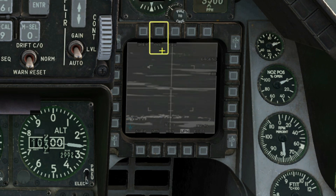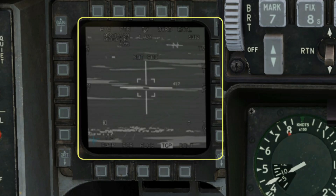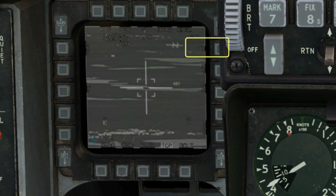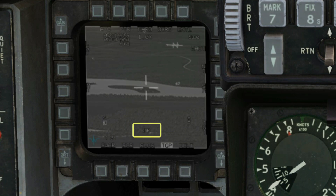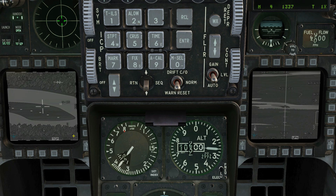Put the Maverick into pre-planned mode and select a narrow field of view. Make your targeting pod sensor of interest by pressing DMS down. TMS left for an infrared mode. Expand field of view to zoom in. Get any kind of a track and then turn on XR processing by double tapping the expand field of view button.